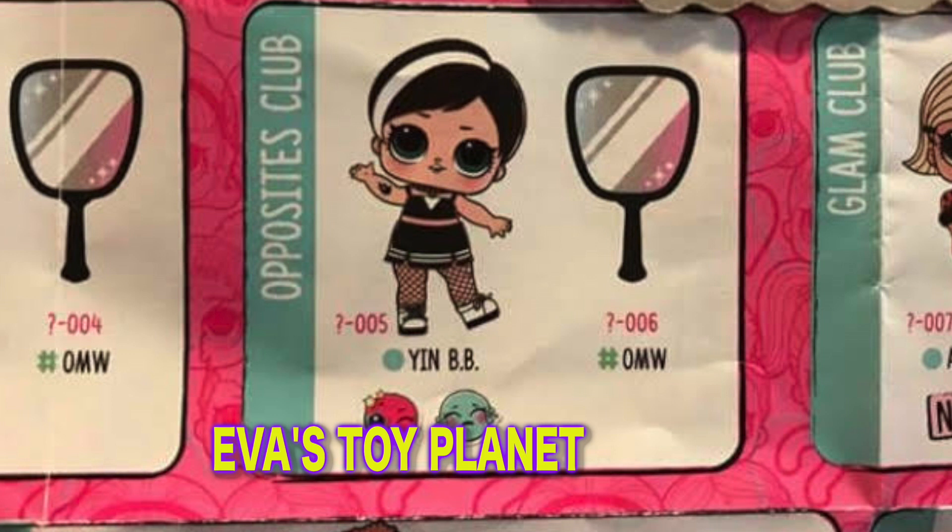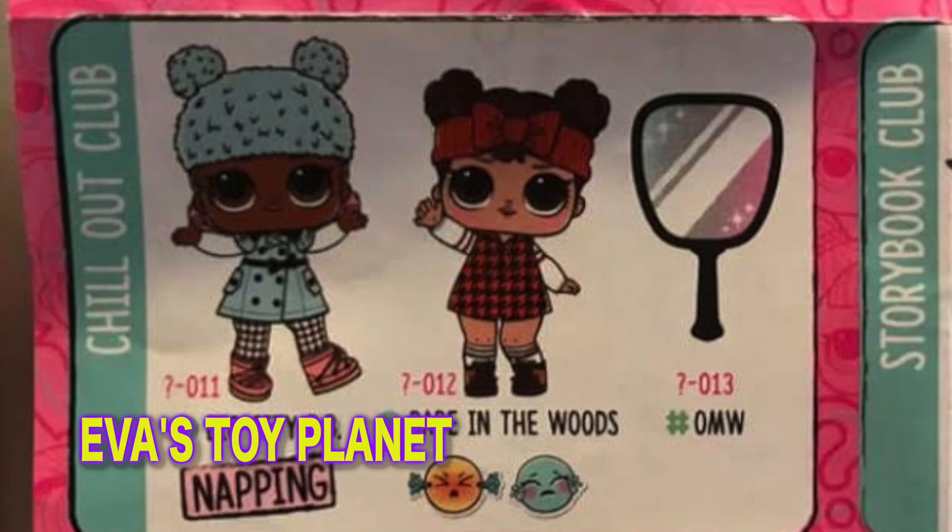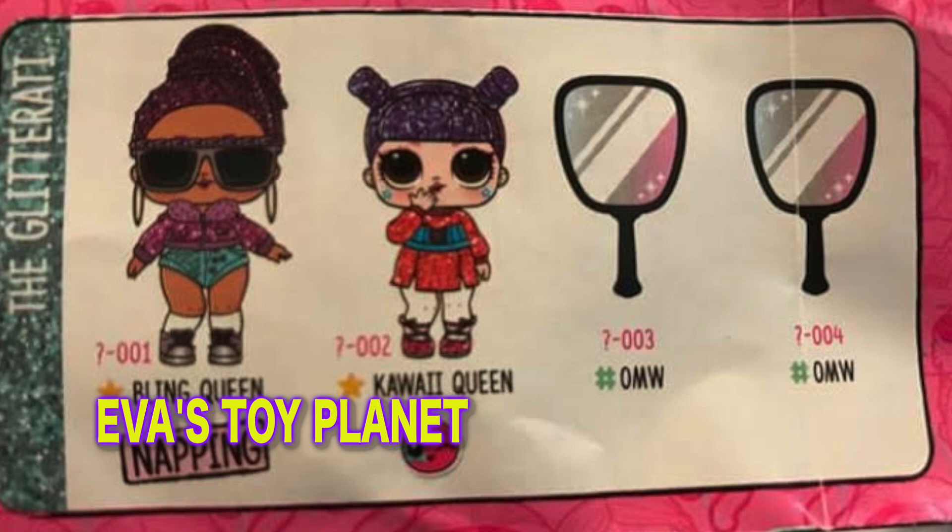And in the Opposites Club we've got Yin, which means Yang must be in wave 3. We also have Babe in the Woods in the Chill Out Club - she has a super cute outfit and I love her headband. Wow guys, absolutely loving the Glitterati, and it looks like we've got two new ones for wave 3 as well.